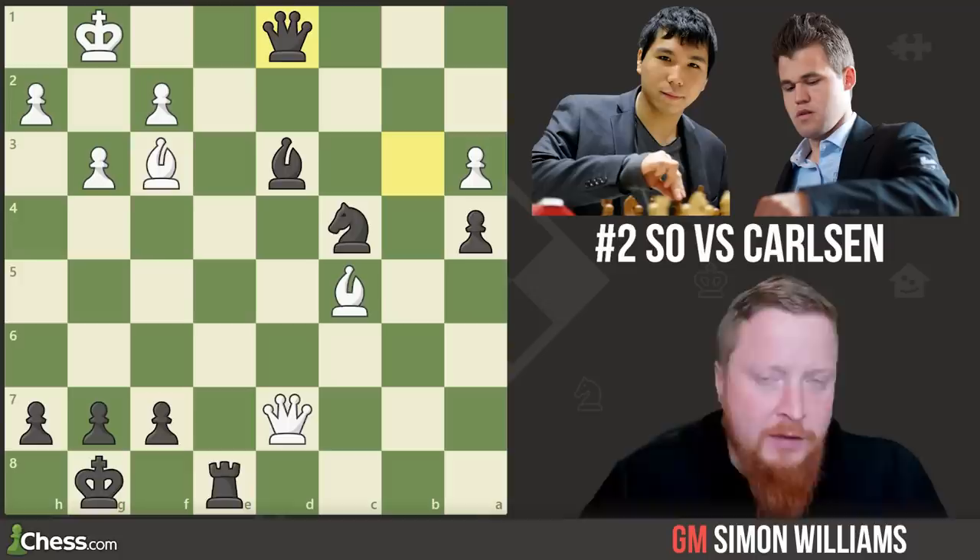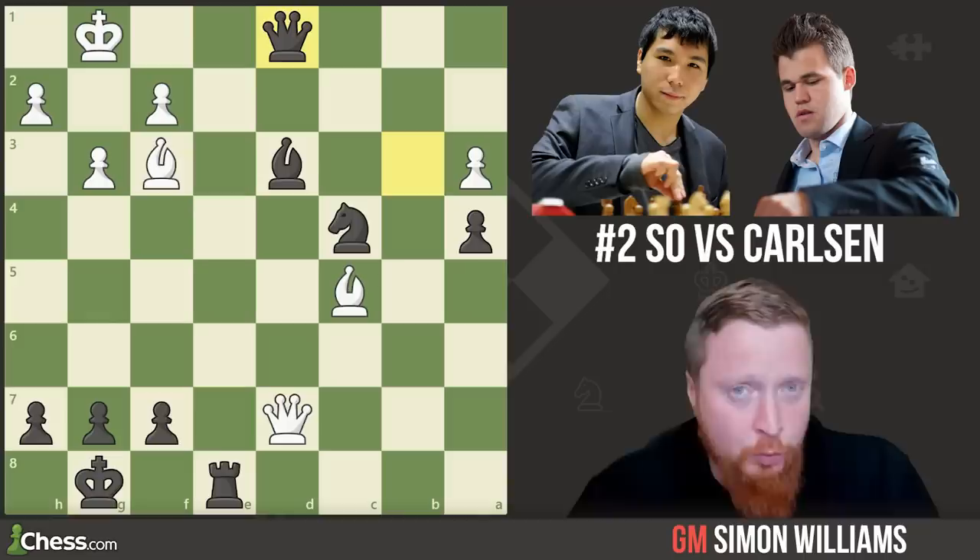He starts off with queen takes d1 check, giving the queen up for the rook. Wesley actually resigned in this position, seeing the future — if you see your imminent defeat, you might as well end it now.